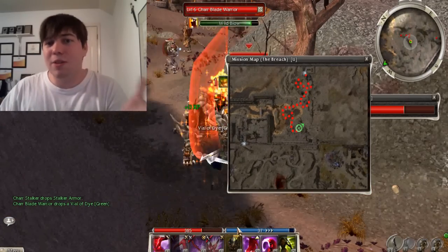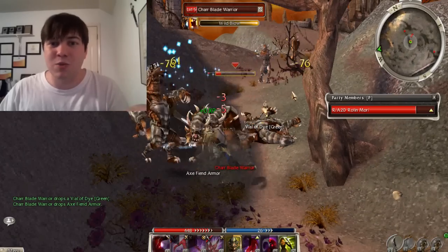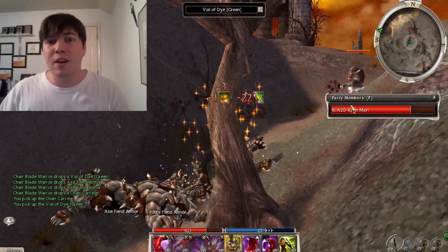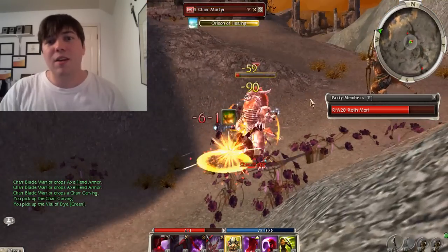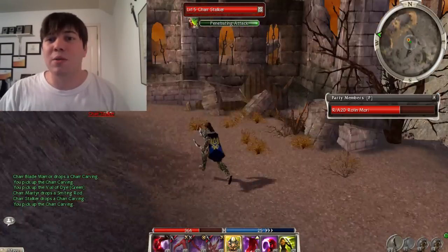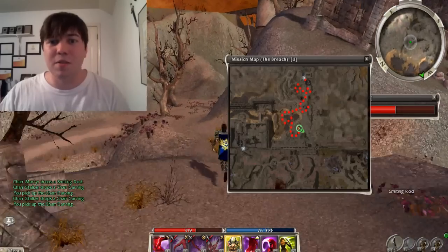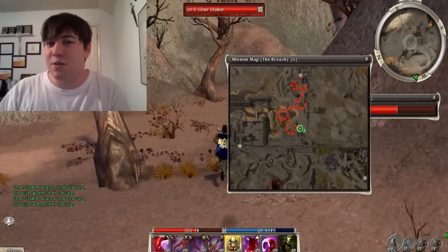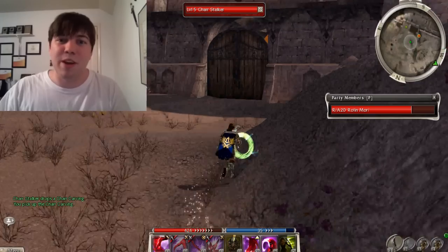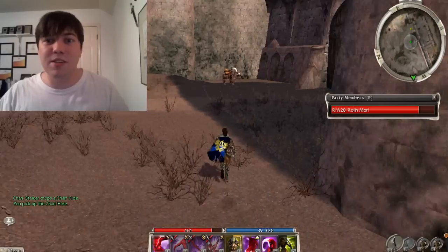This one last little group — there are more in the area, but this one little group is essentially the last one I fight, because you don't need to fight more than that. It's kind of grouped up, so it could take a while to kill them and maybe you'll have to use your healing skill. There's one last char right before Nicholas, for some reason — I guess Nicholas is too much of a pansy to fight them himself.